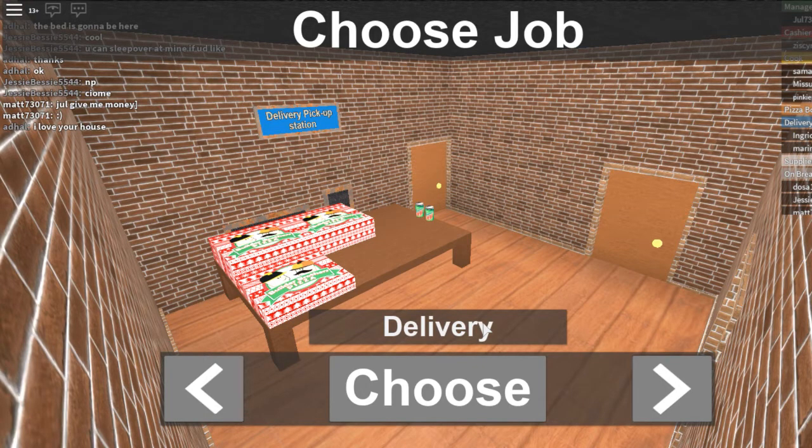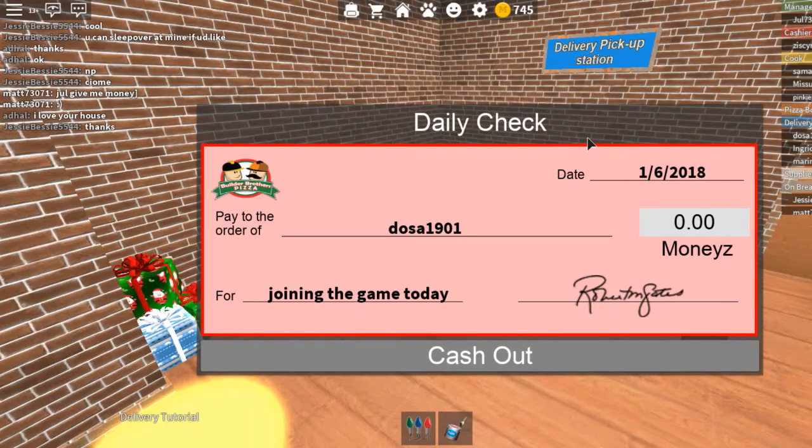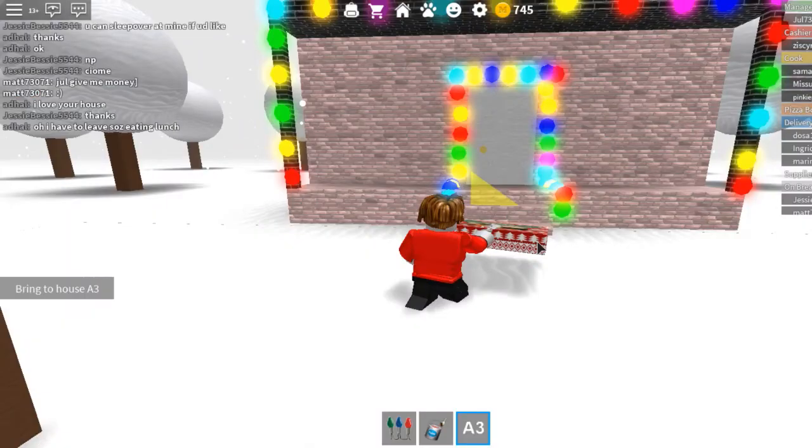I'm going to go here and pick — okay, I joined and I get 200 coins. I'm going to take this. What I have to do is go to A3, so I'm going to go to my car right here and drive to A3. It's showing us right there — the arrows will point us over there, it's basically like a GPS system.